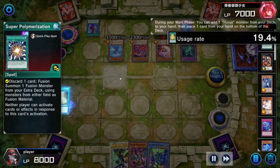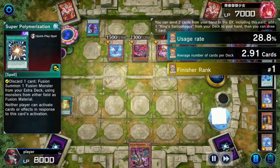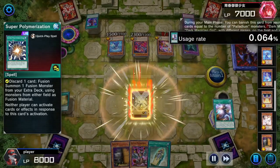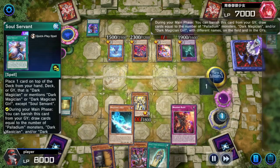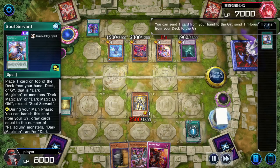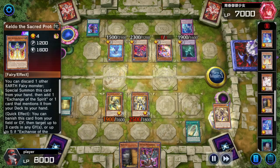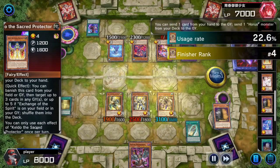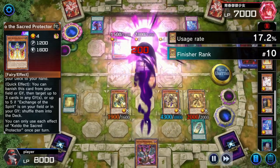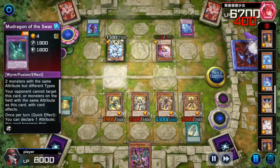He has one shuffler, so if he shuffles all my stuff back I would have lost. So I summon it first, then use Soul Servant later, slowly discarding everything and summoning one by one — I do not want him to shuffle back all my Horus monsters. I don't know why he didn't use it; there were three good targets and he chose not to. Let's destroy his board one by one.